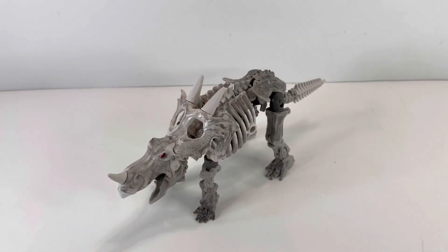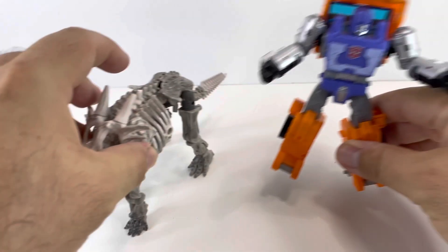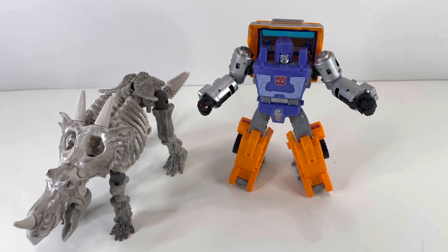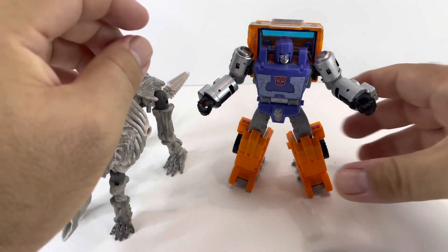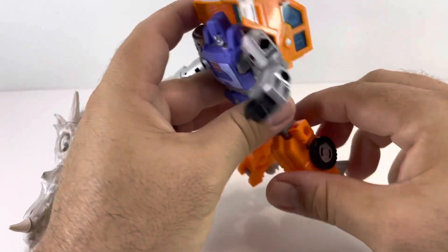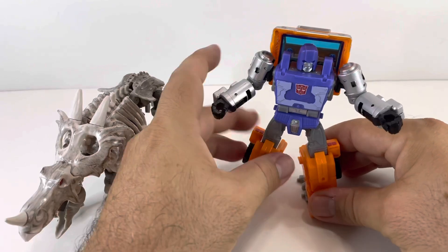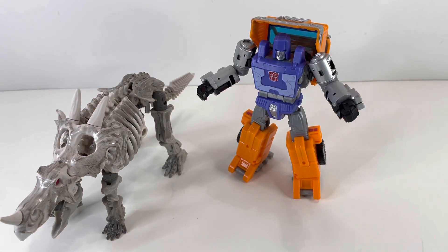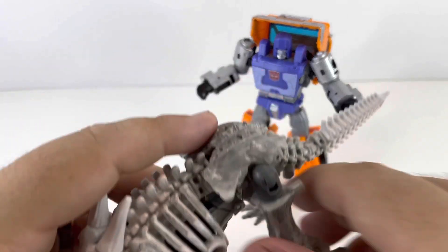To continue with Ractonite here — since he is a weaponizer, we're going to weaponize him and bring in our guinea pig, Mr. Huffer. Huffer is going to assist us in the weaponizing. Per the instructions it says to use Huffer, though I'm sure you could use Ractonite with other Kingdom, Earthrise, or Siege figures since they have multiple ports. But per the instructions it says to use Huffer.